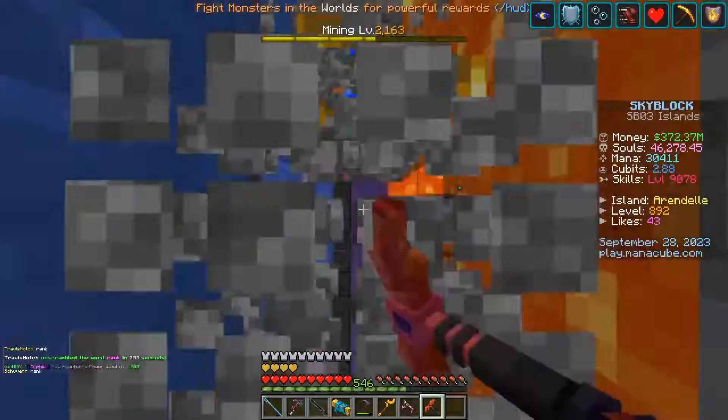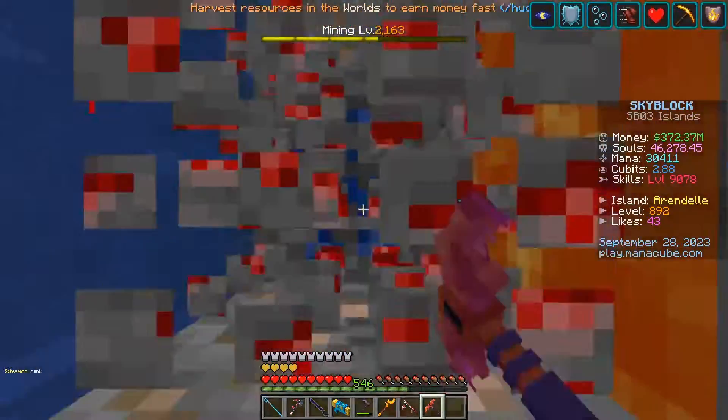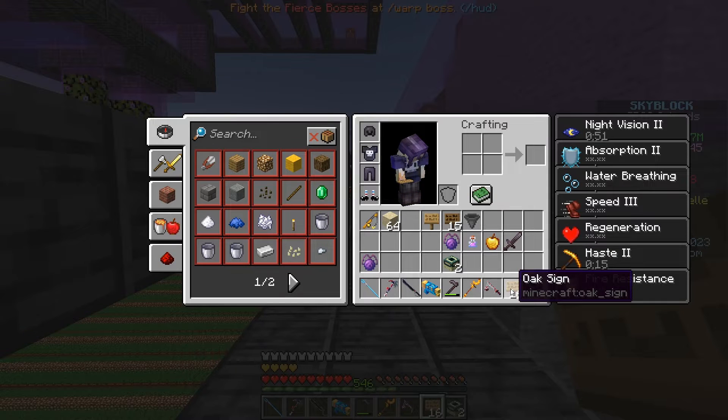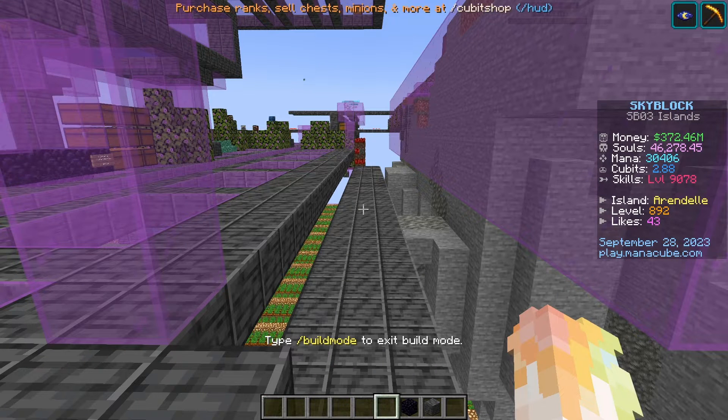Hey there, it's Brina. I'm going to show you how to make a running MCMMO mining farm. Here is the layout of the farm. For this farm you'll need to craft some signs and you'll also have to get some teleport pads. You can buy these from players off of the auction house or you can get them in the warp pond event every couple hours.